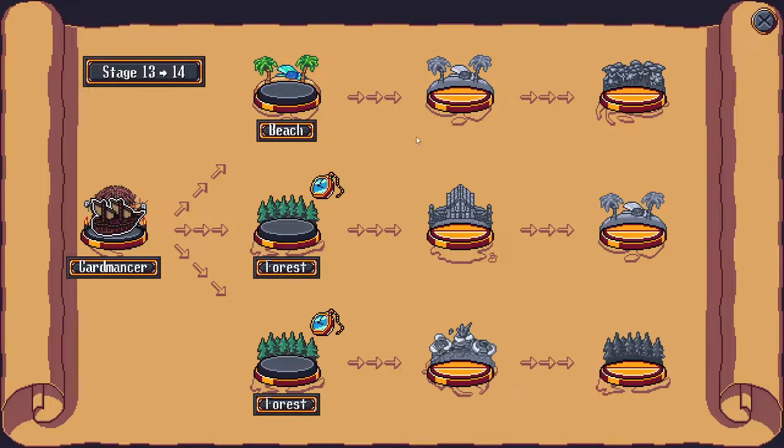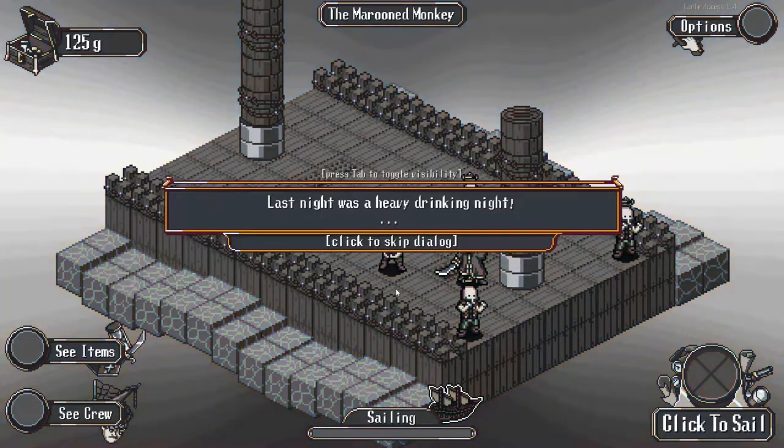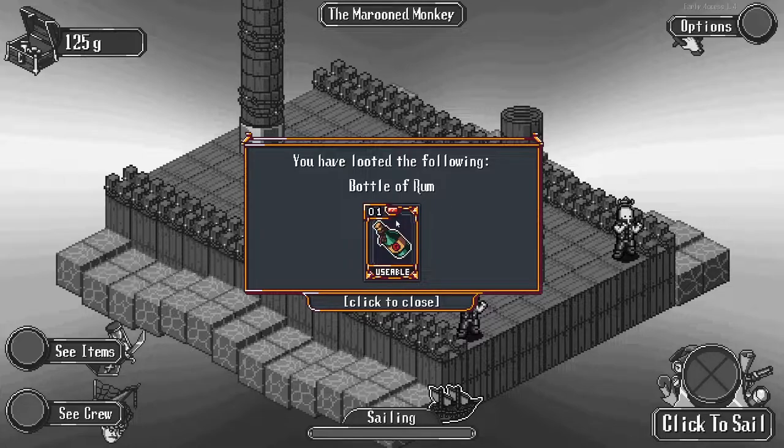Click to sail. There's like a little pocket watch icon on one of the nodes - I'm not entirely certain what it means but I'm assuming it's good to go to. Like what I was saying before about the map, it could do something like this but have a certain treasure item marked there - an X marks the spot kind of thing. Last night was a heavy drinking night - rum and singing all night long. A little souvenir of this unforgettable night.